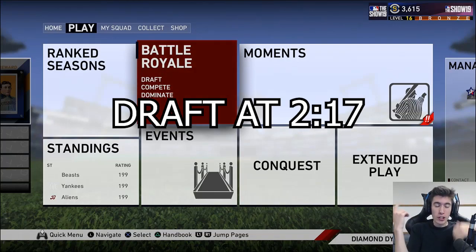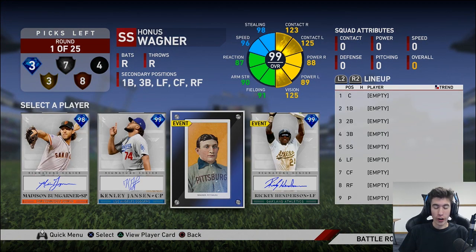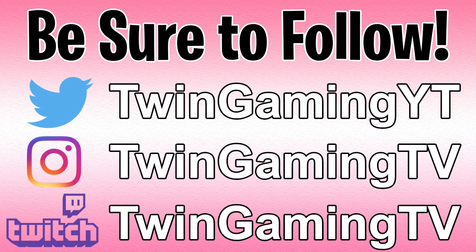What's going on guys, we're coming at you with another MLB The Show 19 video and today we are going to be drafting 99 Honus Wagner, this new card added into the game. We're going for 199 or more likes in this video. Feel free to subscribe if you guys are new, on the road to 34,000 subscribers. Feel free to follow on any of the social medias or sub to the Fortnite channel down in the description.